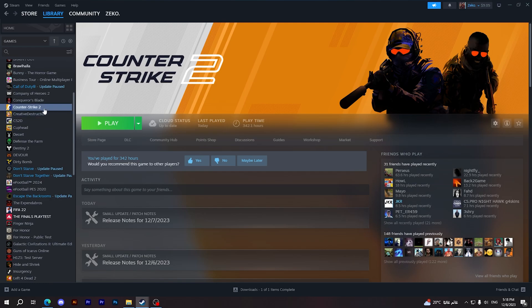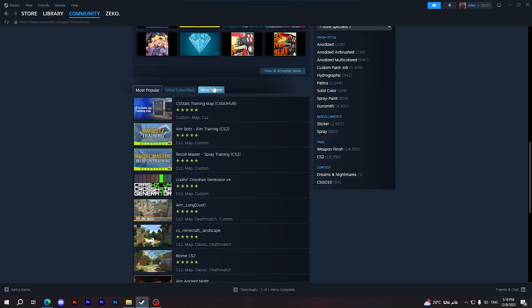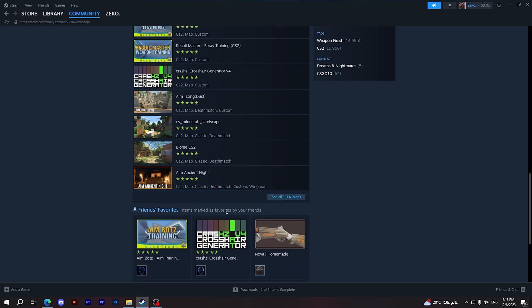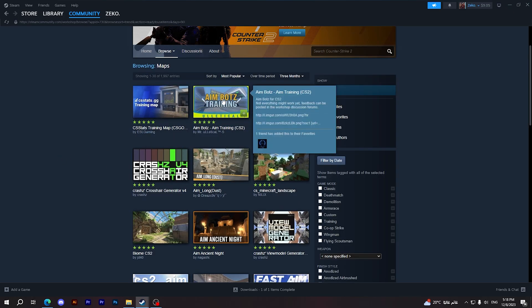First, open Steam, then go to Counter-Strike 2, then choose Workshop. From here you can add any map you want, and you can choose one of these three categories. In order to see all the maps, click on this option here.